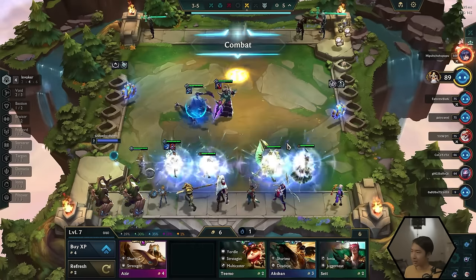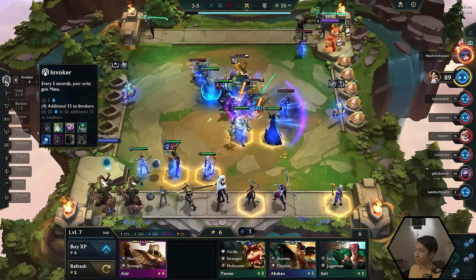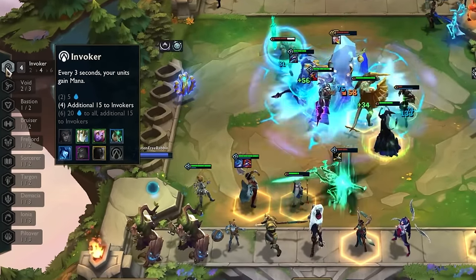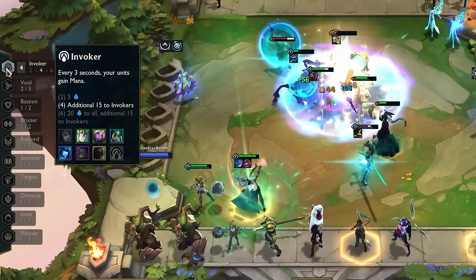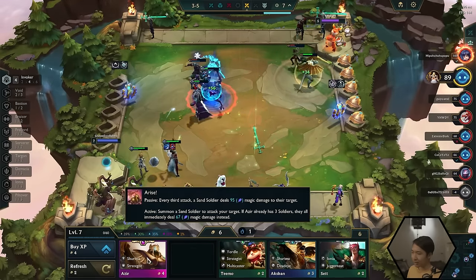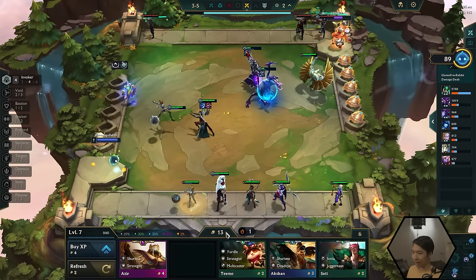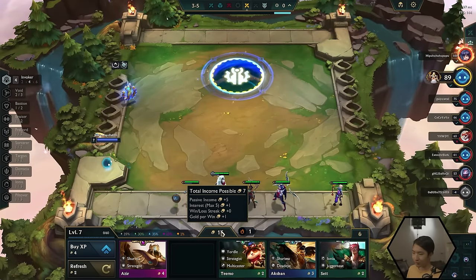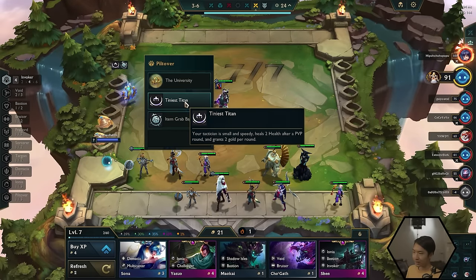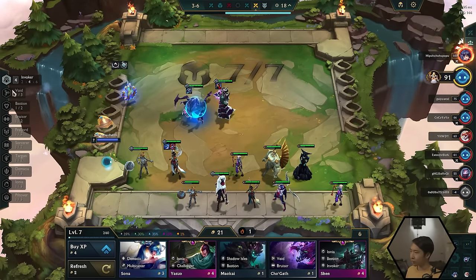Let's level up and put in four Invokers, because that's going to make my team more powerful. I need to put in Lissandra and Galio. Now we have four Invokers and got the second bonus. Before, Invokers gained five mana every three seconds. At four Invokers, it gives an additional 15 mana to your Invokers, and at six it gives 20 to all units plus an additional 15 to Invokers — definitely powerful stuff. I also want to make interest, so I'll sell down to above 10 gold. We got bonus gold from our Tiniest Titans augment, which gives two more gold per PvP round.